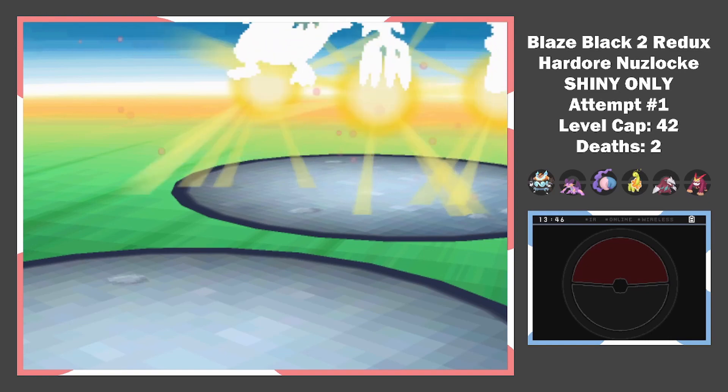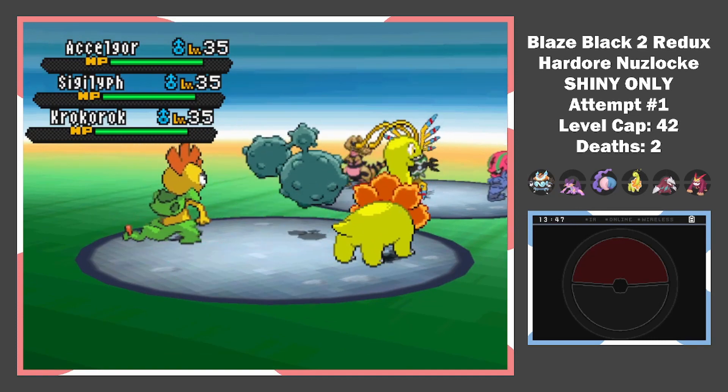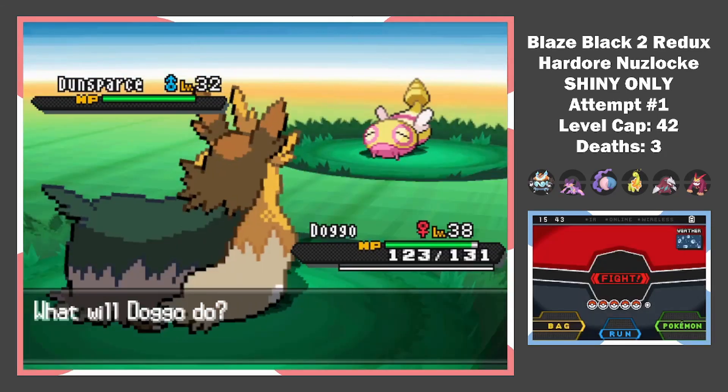To get access to Driftveil City, we have to do an annoying triple battle. It's a lot of work to plan for those, so I just went ahead and did it. I lost Weezing, but it could've been worse. Time to get some more shinies — I get a Dunsparce on Route 6. Cool shiny, I must say.